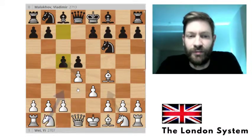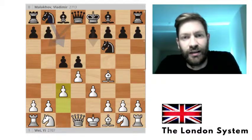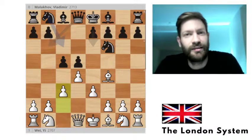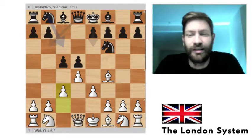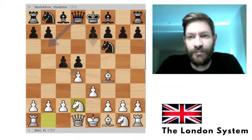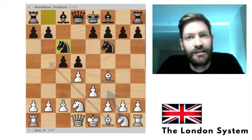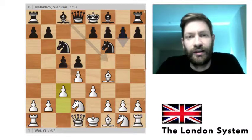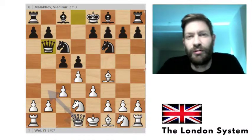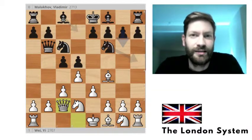He played knight d2, which is not the normal move — the normal move is c3. I've been looking into this move and he has had some really nice results with it, so I'm trying to find out why it's so good and how we win with it. In the last game we looked at the variation with knight c6, e3, and then Alexandrov played queen to b6, and we replied queen to c2. If you want to see this, go back to the playlist.